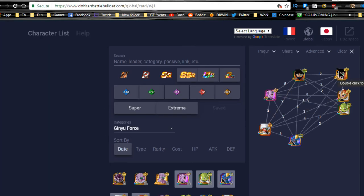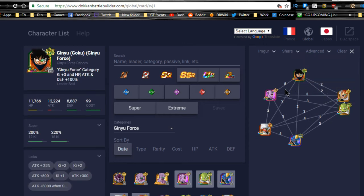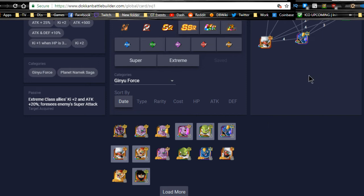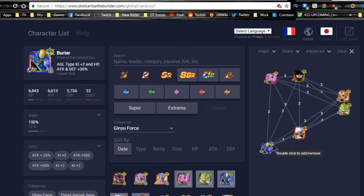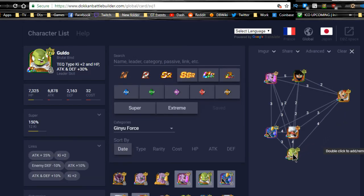For team building, you're most likely going to run Captain Ginyu with LR Ginyu on one rotation. You can put Jeice on that rotation too since they share the Tag Team of Terror link for 500 attack. Burter is a Tech type with a high chance to evade enemy attacks as the first attacker in a turn, so you want him to be first on his rotation. Guldo links 4 with Jeice, and if you want Burter to dodge you'll want him there on that rotation.